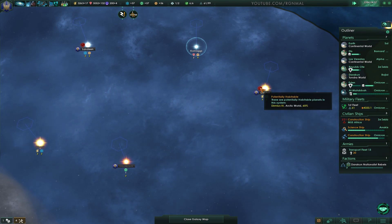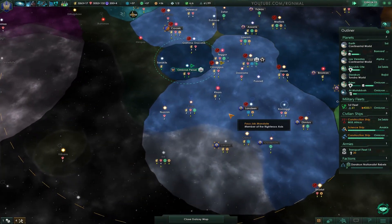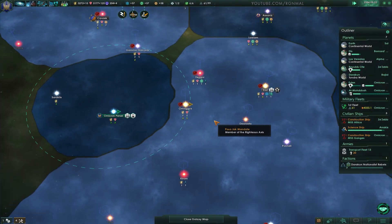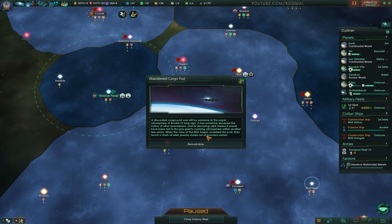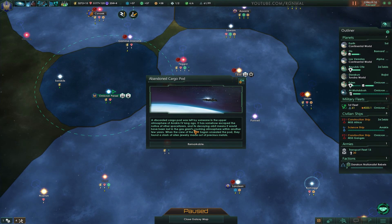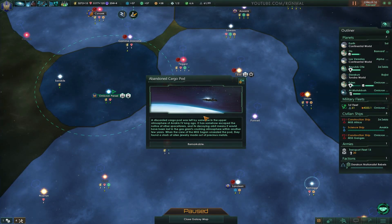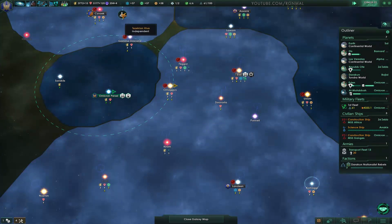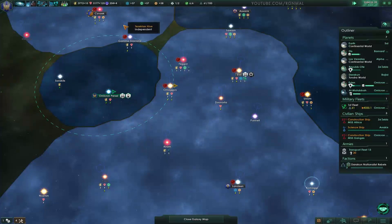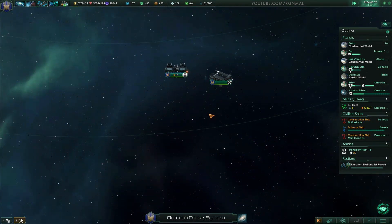So what could we take from them that would be worthwhile? Their planets kind of suck. A cargo pod was left by someone in the upper atmosphere, somehow escaped notice by other spacefarers. When the crew of the MSS Sagan unsealed the pod, they found a stash of alien relics made of special materials. 5,000 credits — well, that was nice. We're just scanning something. I think I'm going to go ahead and build another one, though they're kind of pricey.